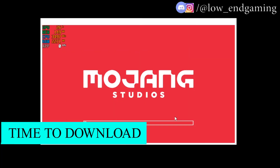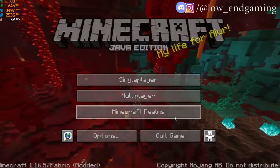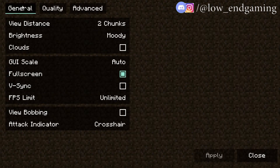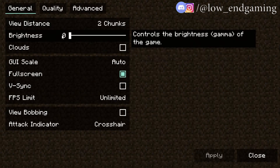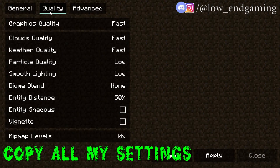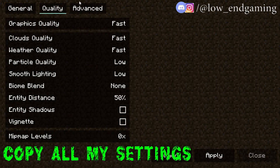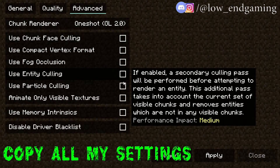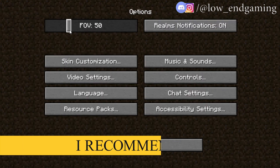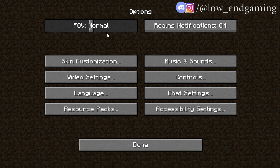Click on 'Enter the Game'. If you are launching for the first time it will take some time, so don't worry. After opening the game, go to Options and click on Video Settings. Then follow along and copy all my settings. After changing all the settings, click Apply and close. You can change the FOV to 30 or Normal — I recommend 30. Then click Done and play the game.